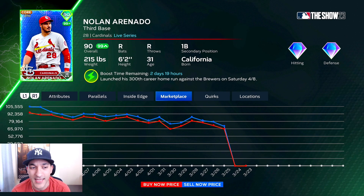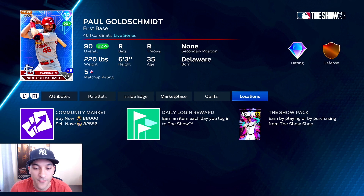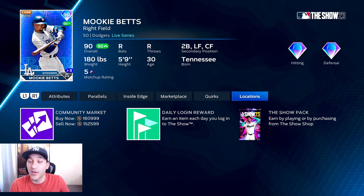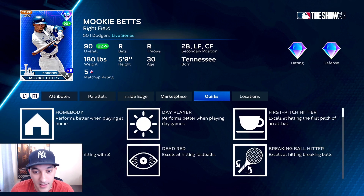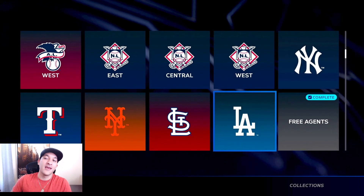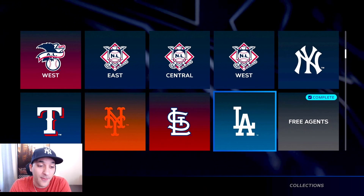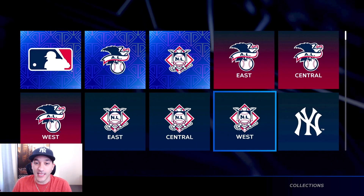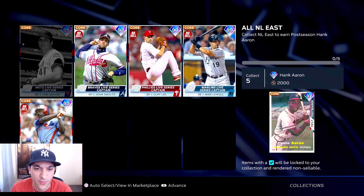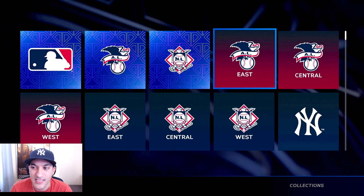For the Cardinals we need Nolan Arenado, who's supercharged right now so his price went up a little. He'll probably get upgraded at the next roster update on the 21st. Paul Goldschmidt is going for 82k. Then Mookie Betts has been expensive - he's at 152k now, up from around 100k the first couple weeks. With the five teams left, we still need about 700k in stubs.